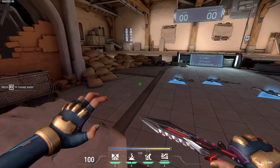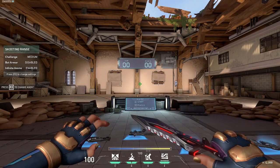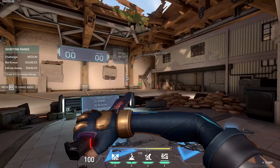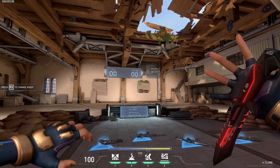So this is the weapon bundle — you get the Sheriff, you get the Specter, you get the Bulldog, and you get this knife. To use the knife: first attack and it will just flip, then use it again and it will return. Okay, that's kind of cool, I like that.